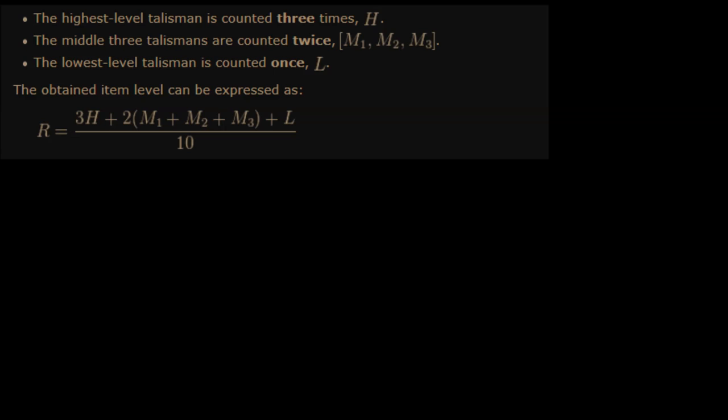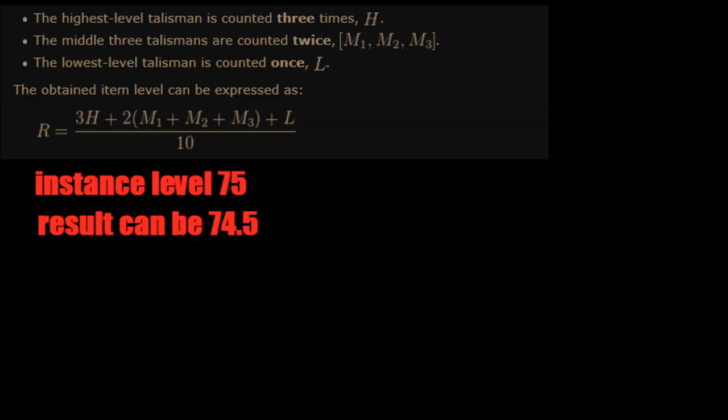For the possible maximum end boss result you need a level 75 instance to get all possible loot, and that requires the calculation to end up on 74.5. That means you can still use lower level amulets and upgrade them accordingly. Of course the higher the item level of the instance, the better the potential for rare tier 4 talismans. There is no reason to stop at 74.5 — you can aim higher to the maximum of 84. So if the formula ends up with 80.2, you might want to swap in some lower level amulets and run the instance at level 79.5; the end result will be the same with inferior resources used.